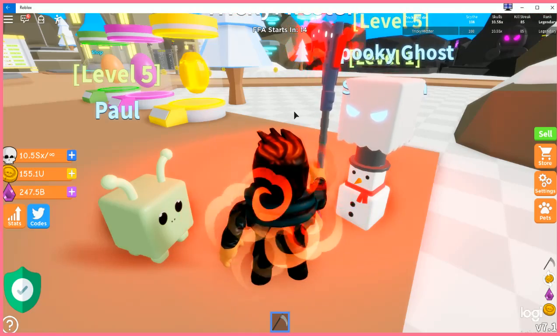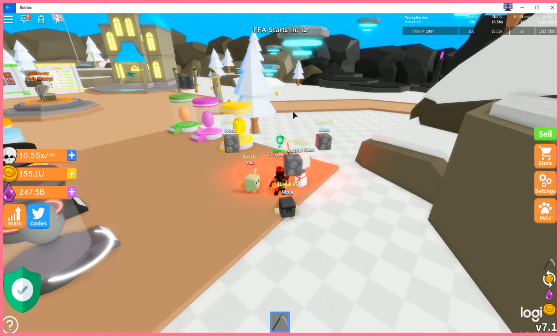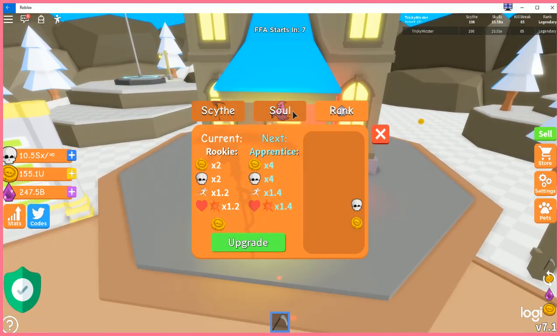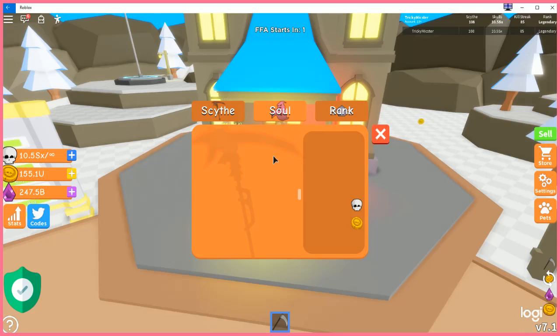The shops are currently broken. The ranks are broken — there's no coin amount showing, there's nothing showing. The soul shop is broken and the scythe shop is broken.